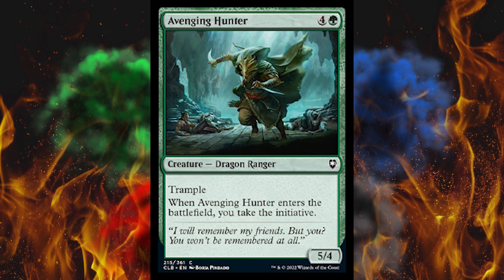Next up, Avenging Hunter. It's a 5-cost 5/4 dragon ranger with trample in green, and whenever it enters the battlefield, you take the initiative. Real simple, but real garbage.